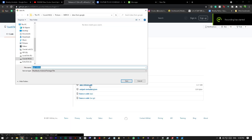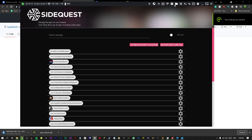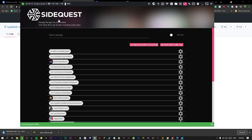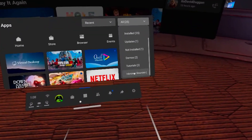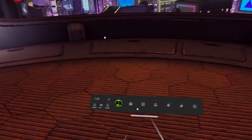First, have your Quest 2 connected to your PC, then go to the link in the description below which takes you to the GitHub with the APK files. Click on the relevant one and it will download. Then open up SideQuest and click on the little button to install APK files — the one we just downloaded. Now open up SideQuest, install it, and then you can safely disconnect your Oculus from your computer.